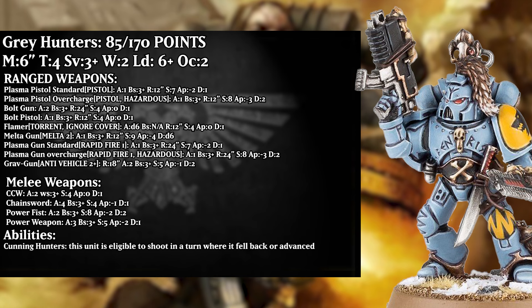In terms of abilities, their ability is Cunning Hunters. This unit is eligible to shoot in a turn where it fell back or advanced. While they can't charge after this, it does allow them to advance fairly freely if they don't need to get into melee this turn, which they oftentimes may not need to, with their firepower being quite efficient against things like infantry.